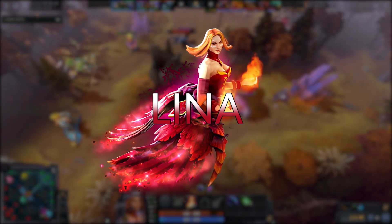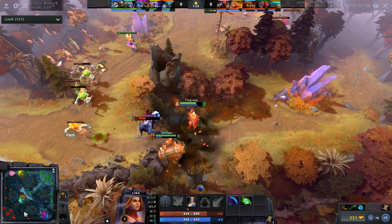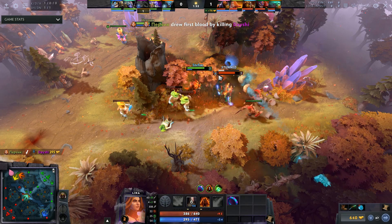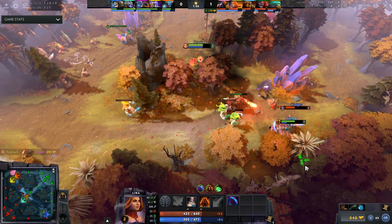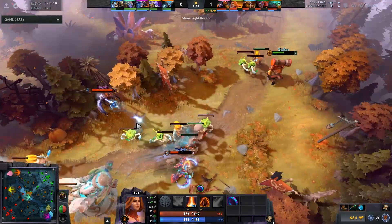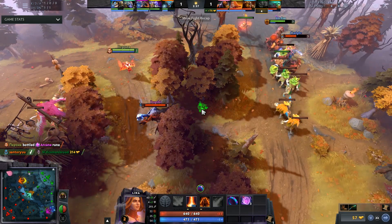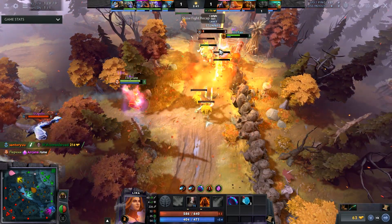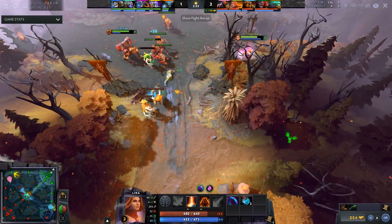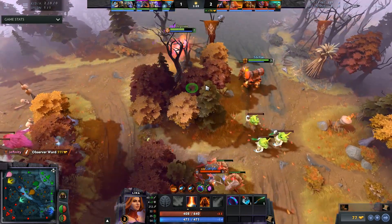Next up is a four hero that is very popular right now — it is unbelievably reliable and great in pubs for a couple of reasons. That is Lina position four. First off, this hero is one of the best first picks in the game. You can first-pick her no problem because she can play two roles: mid, which is a core role, and support. So in captain's mode or playing with friends, you can pick Lina right away and the enemy team won't know if it's a support or a mid laner. A lot of high MMR players pick something like a Lina or Leshrac with a support player and then swap to mid lane to catch the enemy team off guard.